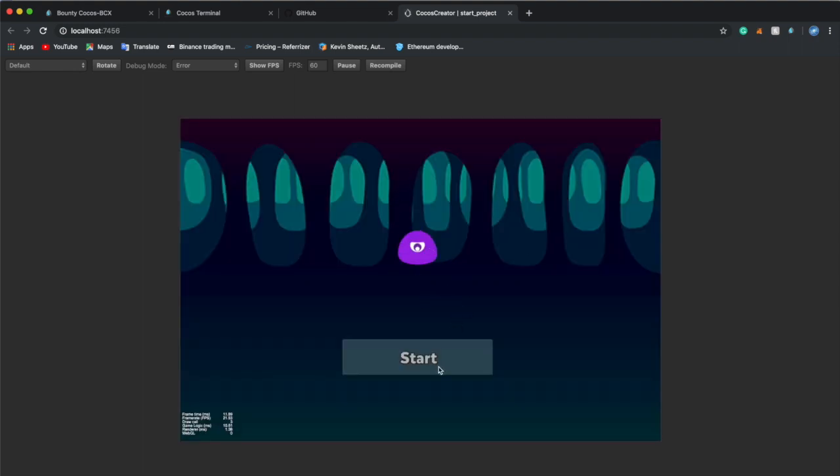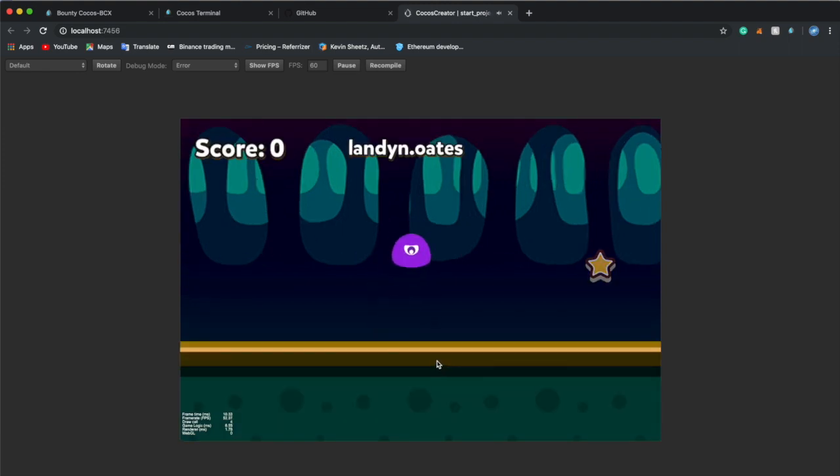So here's my game. When you press start, you start hopping around with physics and everything.